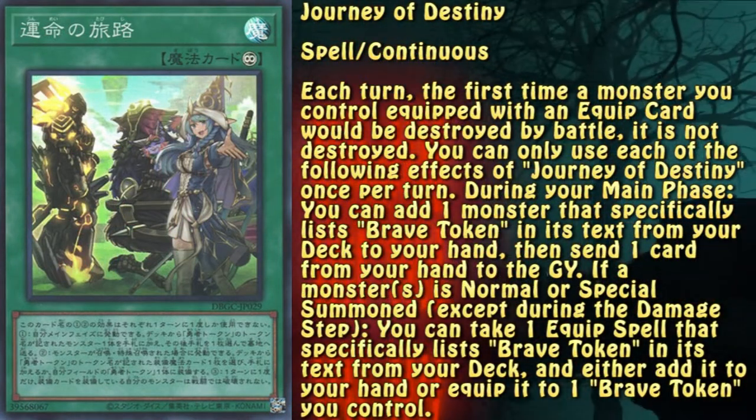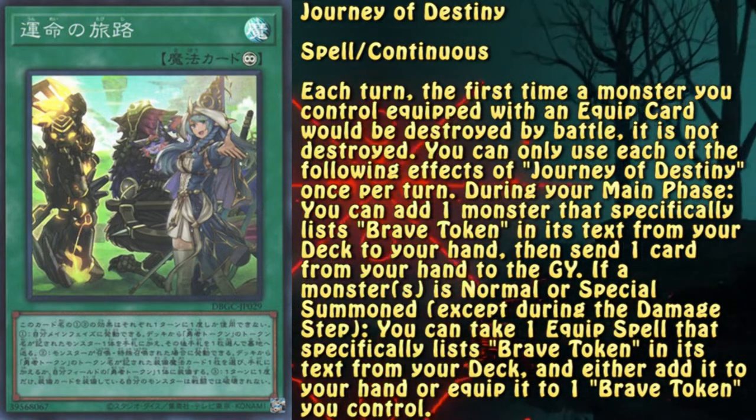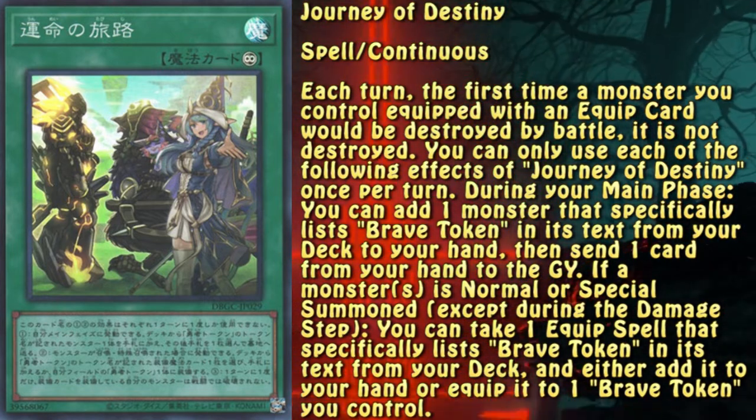Journey of Destiny is a very interesting continuous spell. It protects a monster with an equipped spell from destruction by battle, it searches out a monster from the Brave Token series, and it can equip a card to a Brave Token when a monster is normal or special summoned. It just does everything.